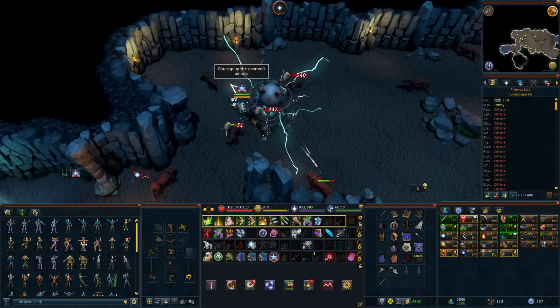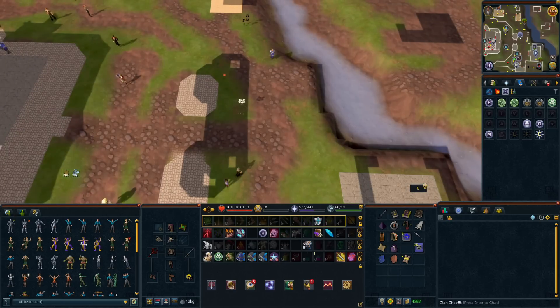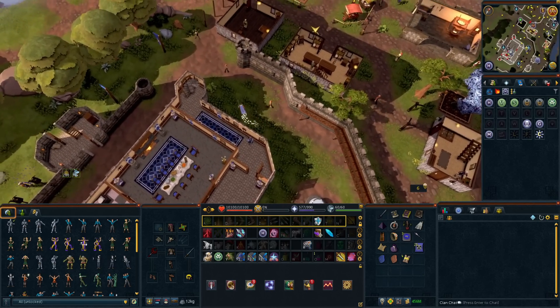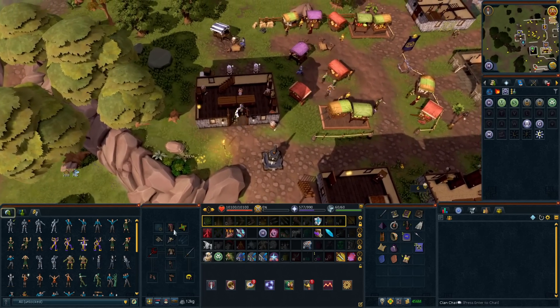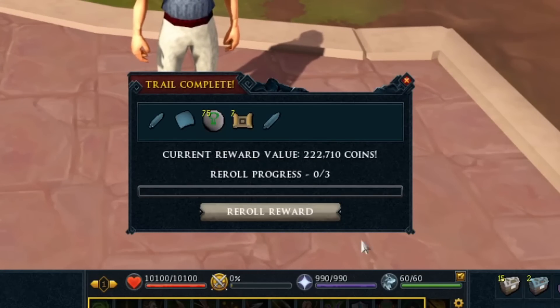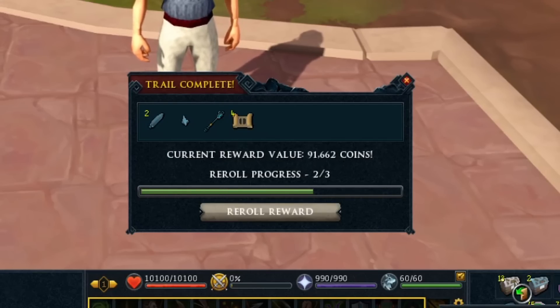Luckily, I do have the Globetrotter outfit from when I did clues back in 2018, so that will come in handy. But if there's anything new that I'm missing, let me know below, because there's probably a lot. These hard clues were pretty fast, at least for me. It didn't take too long. Now we're going to open them up and see what we can get and then move on to something else. So we had around 20 hard clues here, and most of this stuff I was getting was pretty bad — you can get kind of shafted with what you get, like 90k loots.